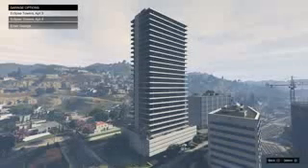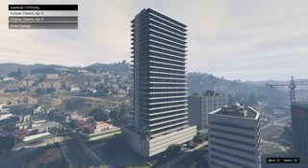Now quickly drive over to the Eclipse Towers and wait at garage slot number one. Wait until it says 'downloading' — once it says downloading, you'll load up in the pre-game mission lobby.